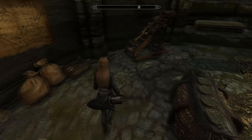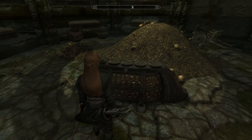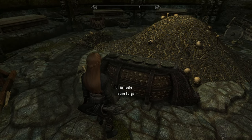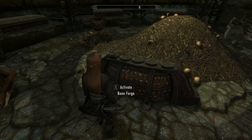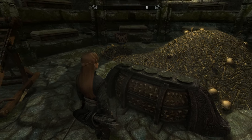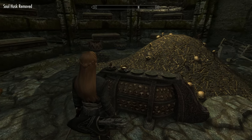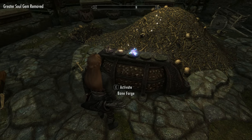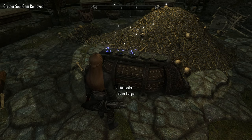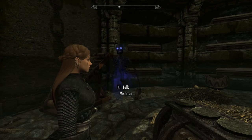Head over to the Bone Forge. First up, we'll make the Mist Man. For that, you're going to need a Soul Husk, a Soul Gem, and Bone Mill. Put the ingredients on the appropriate plates, then simply activate the Bone Forge. And voilà, you've got yourself a Mist Man.